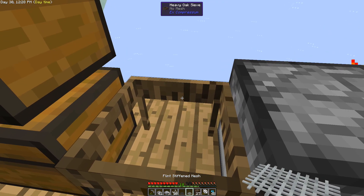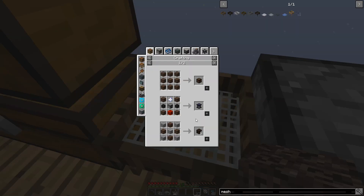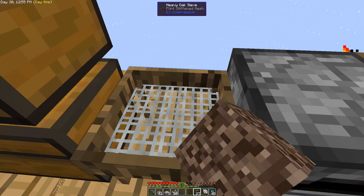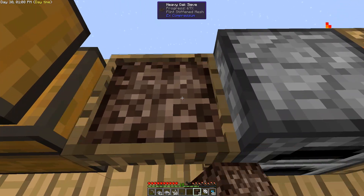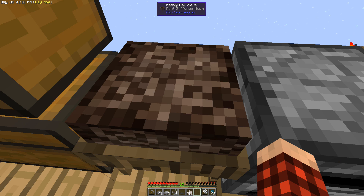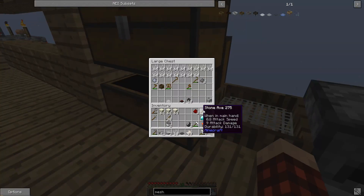Let's put this mesh in the sieve and sieve the soul sand, hoping to get some nether quartz. Just to confirm — in a regular sieve with a flint stiffened mesh we have a chance to get nether quartz, and we just need two pieces. It's actually a heavy oak sieve — not a problem, we can compress for that. Come on baby, come on quartz... yes! First piece — we get five pieces of quartz. Running the rest through we end up with 19 pieces total.